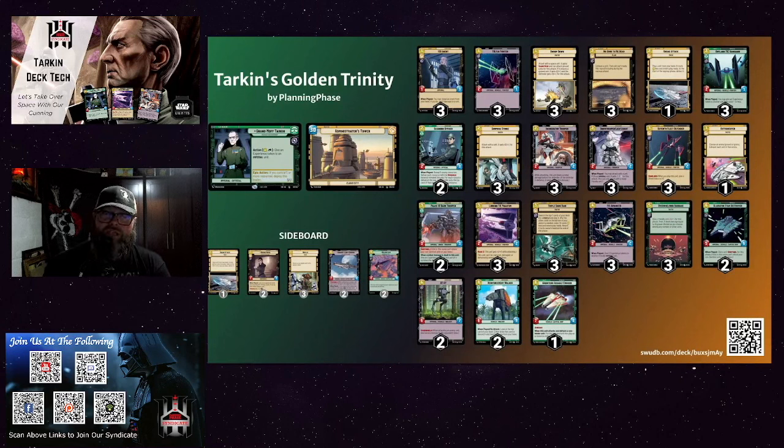Essentially this deck runs three ISB Agents, three TIE/lns, three Swoop Downs, three No Good to Be Dead, one Outmaneuver, three Outlander TIEs, two Scanning Officers, three Surprise Strikes, three Incinerator Troopers, three Snow Troopers, three TIE Defenders, one Sneak Attack, two Phase 3 Dark Troopers, three Lurking TIE Phantoms, three Triple Dark Raids, three TIE Advanced, three Overwhelming Barrages, two Gladiators, two AT-STs, two Reinforcement Walkers, and one Assault Cruiser.